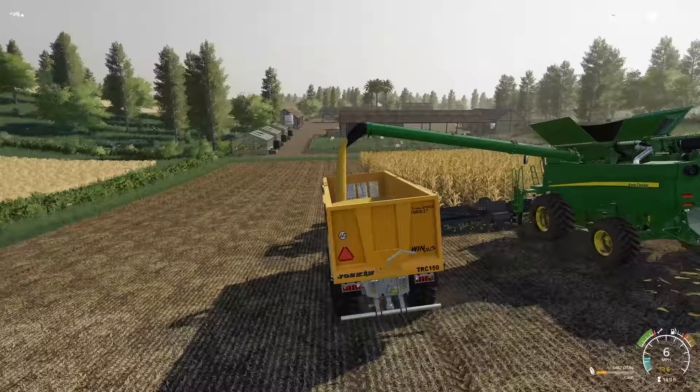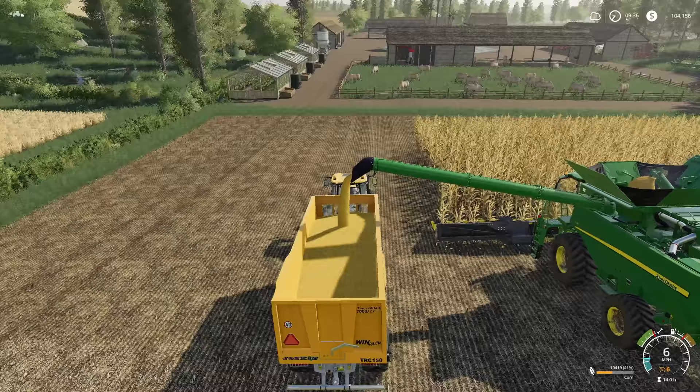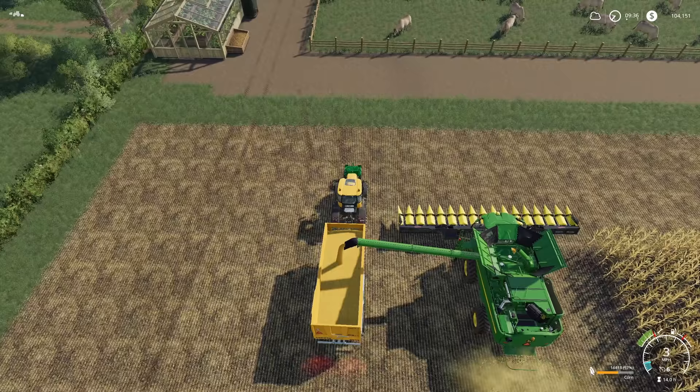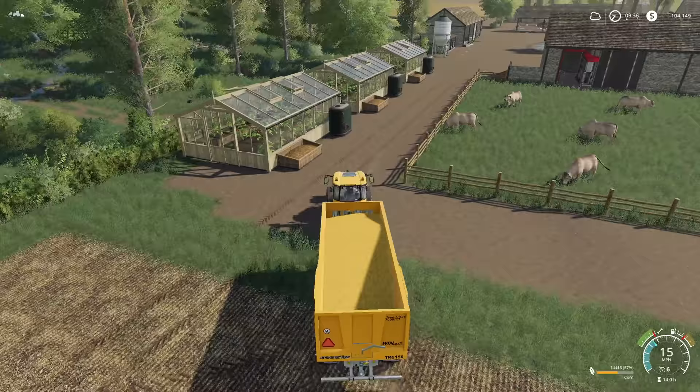Joskin Transpace 7027, the Win Pack - Black Sheep Modding did a fantastic job with this map, just a killer job. Let's see how close we are to being full - there we go, we're done. Sweet, let's roll this around.